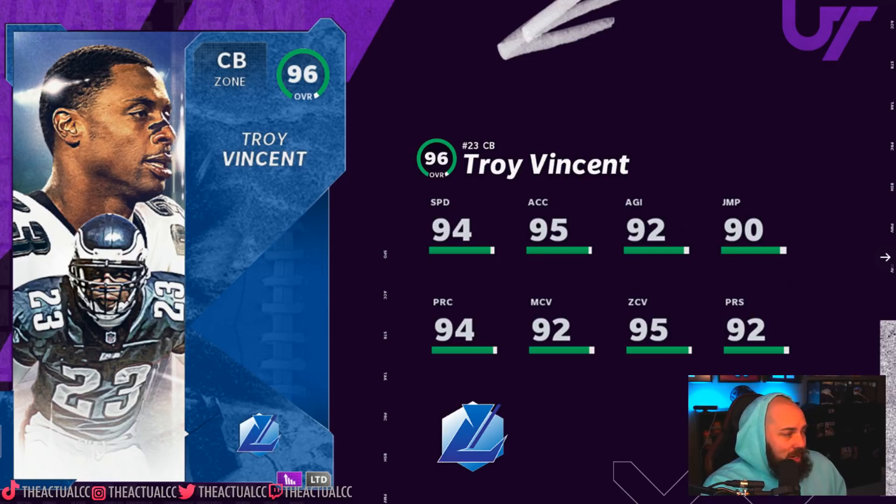You're talking about a 97 man, 99 zone corner, with call it 96 press. These are two cards everyone is going to want to be adding. Now, a lot of people are going to say you have to have the team diamond — well, not if you buy the limited, right? So you don't need the team diamond and the power up and all that.